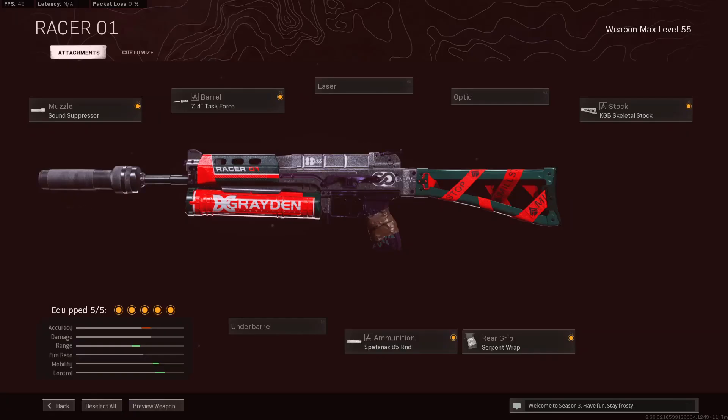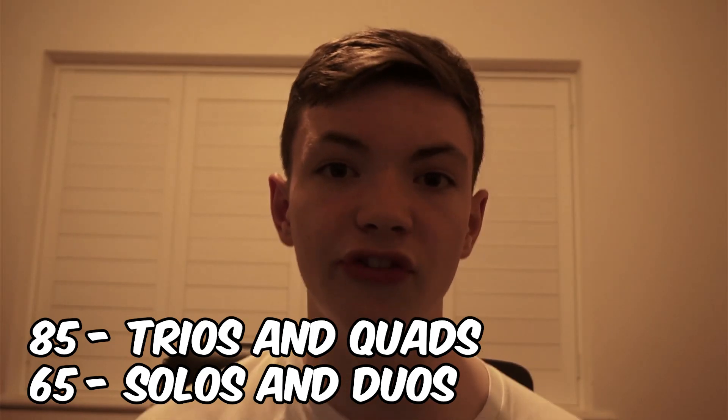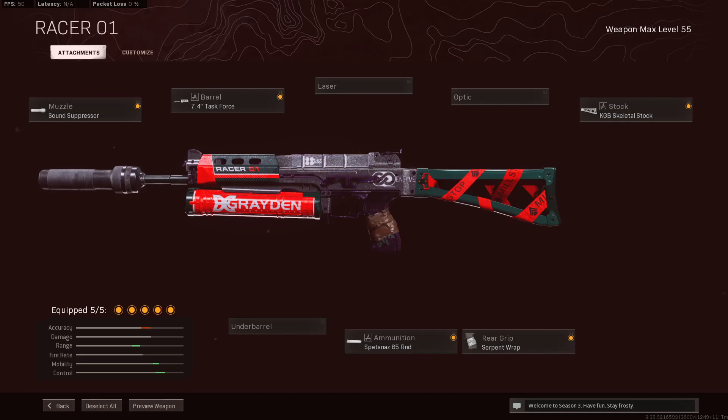The Bullfrog has a slightly new build as well. You're going to have the sound suppressor, the 7.4-inch Task Force barrel, the Spetsnaz 85-round mag or the 65-round mag. If you mainly play trios and quads, use the 85-round; if you mainly play solos and duos, use the 65-round. Make sure you don't use a fast mag. Then you're going to have your Serpent Wrap and your KGB Skeletal Stock, just for that speed.